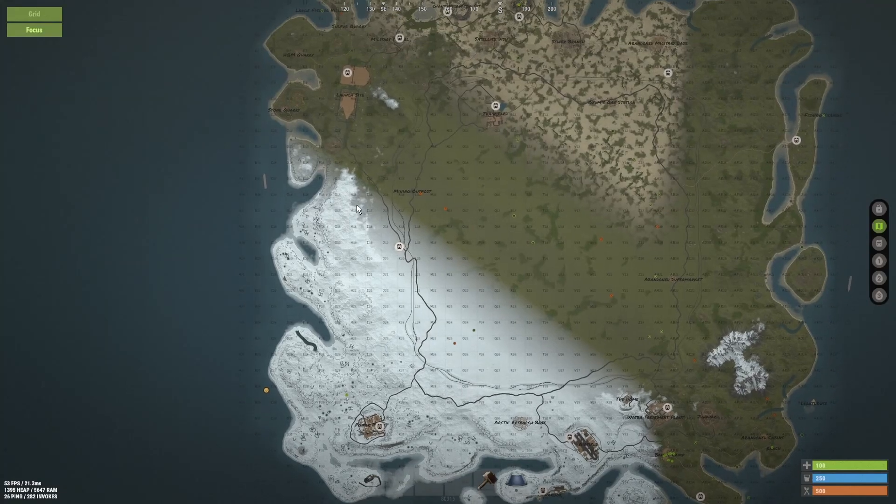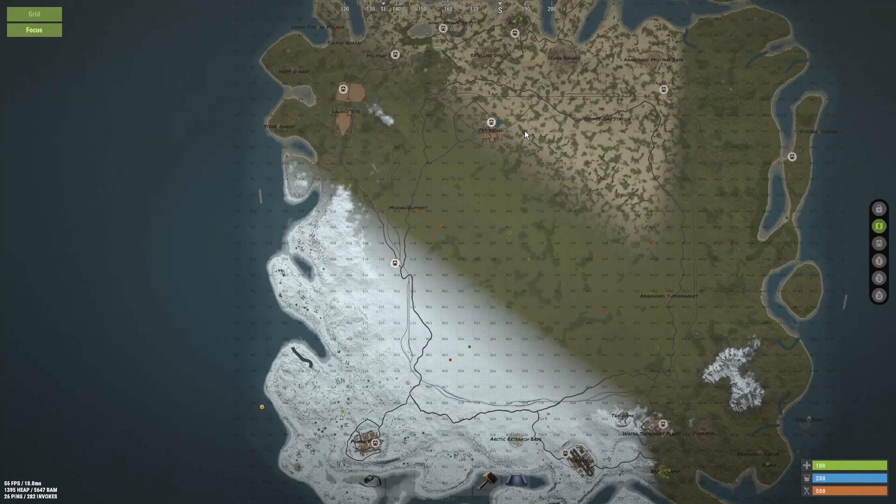The sun goes across the middle of the map. So if you're on the north side of the map, you want to place your solar panel facing south. And if you're on the south side of the map, you want to place your solar panel facing north.